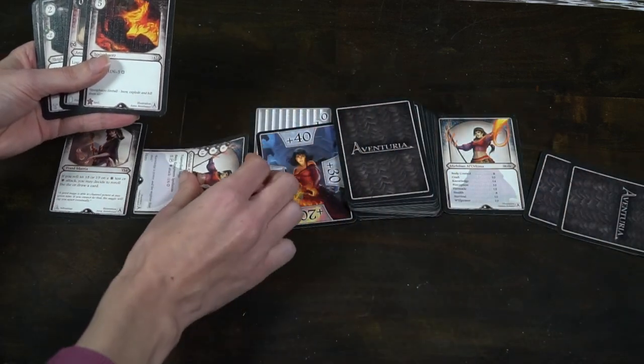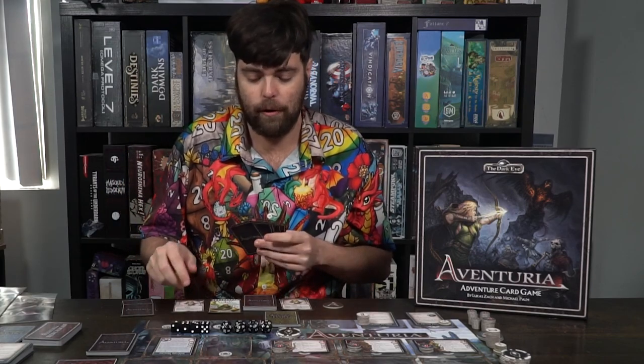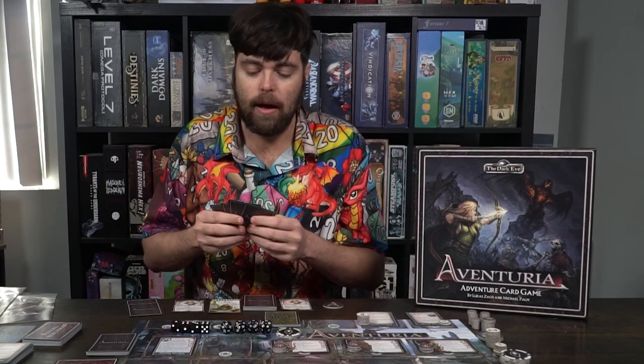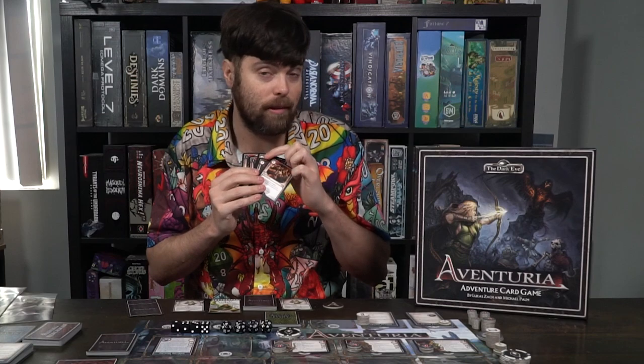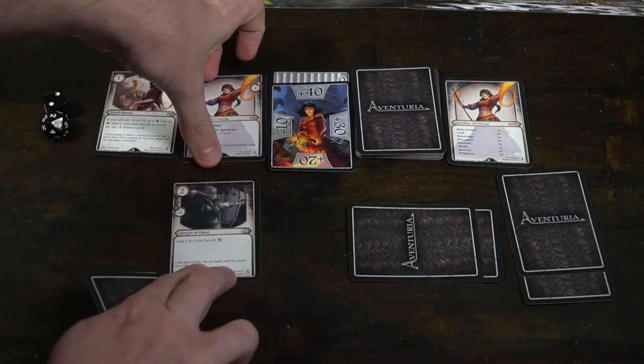These two face-down cards function like lands in Magic: The Gathering or mana in Hearthstone — you can tap them during your turn to use them as actions. Your character has values for melee, ranged, and magic attacks, a special unique ability usable once per game, a dodge value in the top right corner, and basic equipment. When you play cards, the top left-hand corner indicates the cost. Black cards are instants that are played and discarded immediately, while white cards are permanent effects that stay in play.